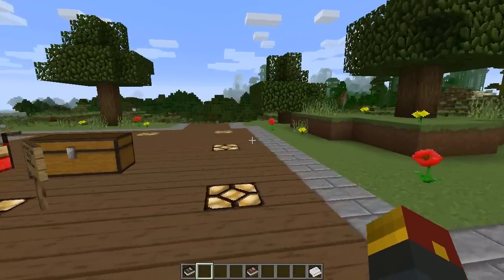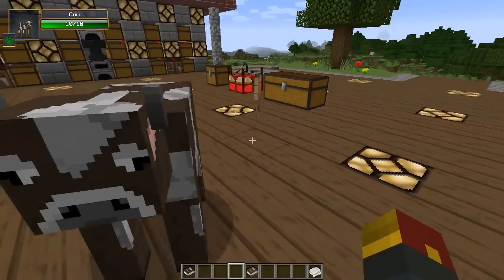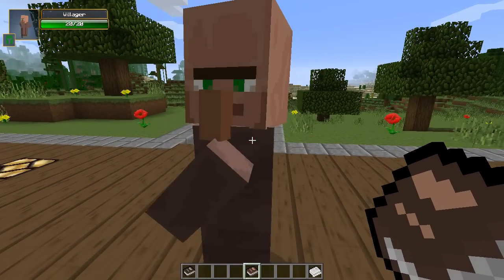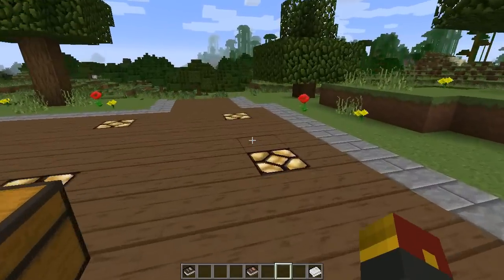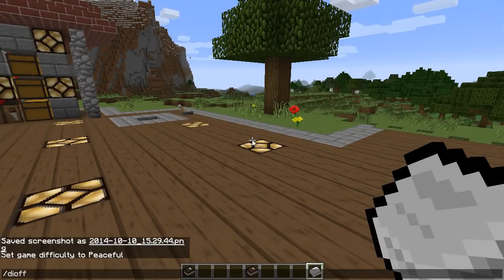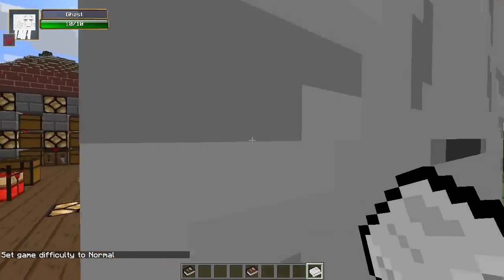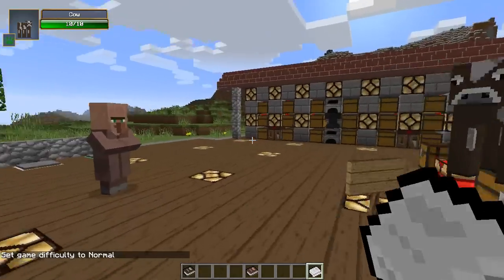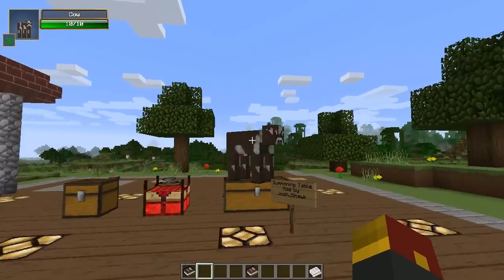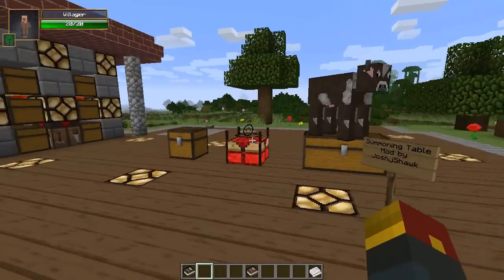You can summon any mob from the game, whether it's a friendly little cow of the passive mob group. It might be a villager, in case you feel like getting ripped off. Or you can even be so daring as to summon the Mighty Ghast, which of course needs your difficulty to be on. You can summon all the different mobs using all these different summoning tables. This video will cover how to make all the different items this mod adds, as well as how to summon all these different creatures.